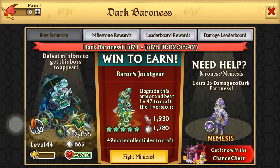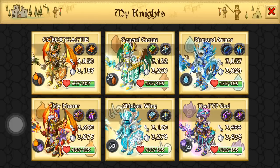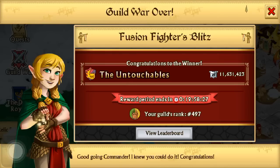The new epic boss will be coming out in about two hours and I believe it's going to be a mono spirit. Gold Cactus did really well — we almost lost our 500 rank. It says our guild's rank was 497.